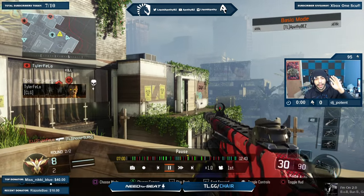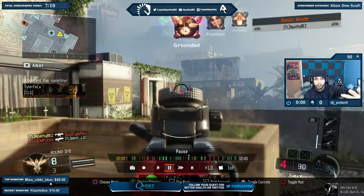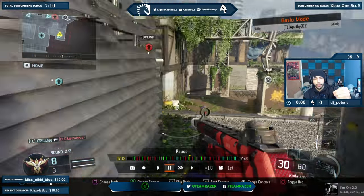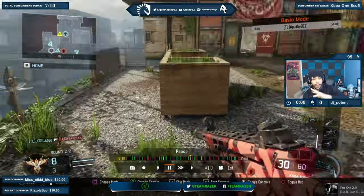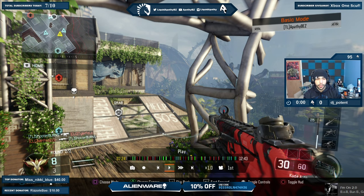When it comes to this right side, there are like four layers and these four layers are extremely important. It starts from ball — aka glass — that's layer one. Then it goes to pillar, then to AC, then to our point. If we lose all four layers, we're completely spawn trapped.